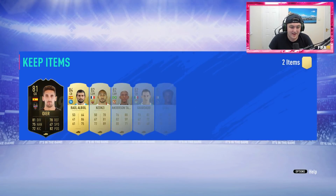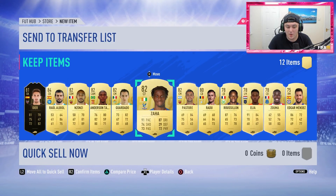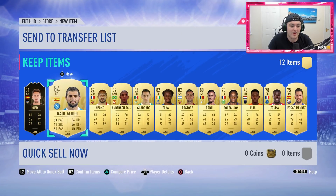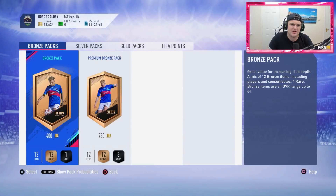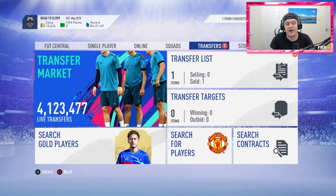Anything else decent in the pack? Raul Albiol 84, Anderson Talisca is not bad, Zaha is decent as well — we'll take that. That is pretty successful actually. Zaha's decent, Anderson Talisca is pretty good, Raul Albiol is not too shabby although I do have his Champions League version. Roussillon is decent as well — a very good player in this game. Whenever I get board drops or informs, the player I'm always looking out for is Heung Min Son. That's the one player I'm always very hopeful to get. We didn't pack him, but it's not too bad anyway.